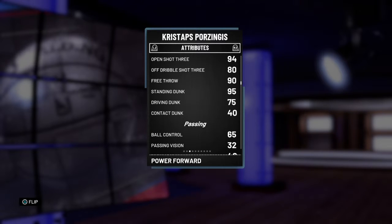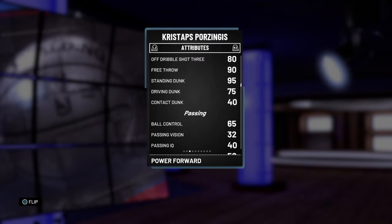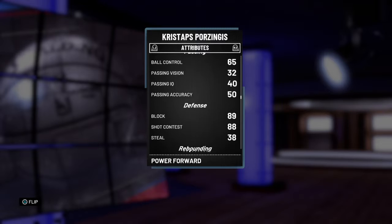Imagine if there was a pink diamond Kristaps Porzingis. And he ain't one of the Mavericks too — Kristaps Porzingis and Luka Doncic, be ready next year. Only 65 ball control.